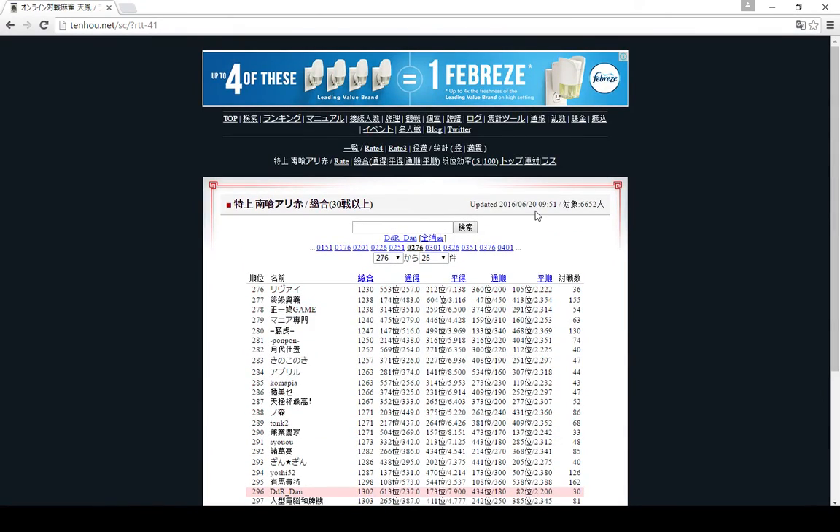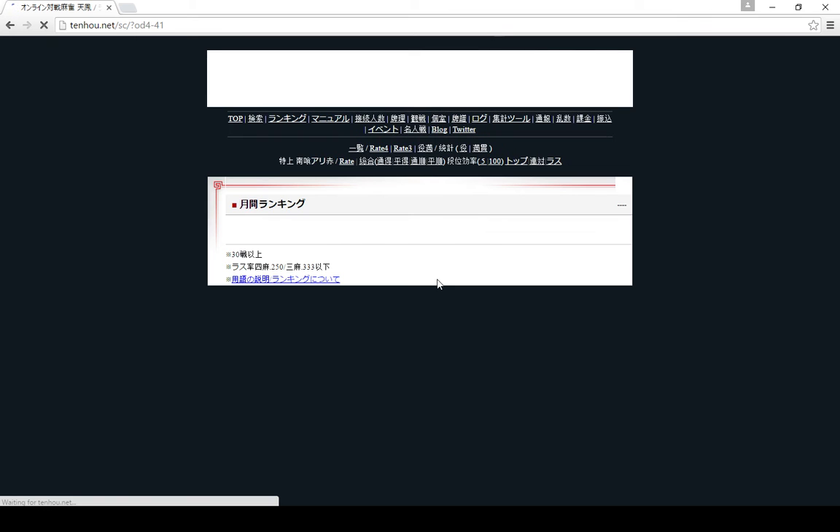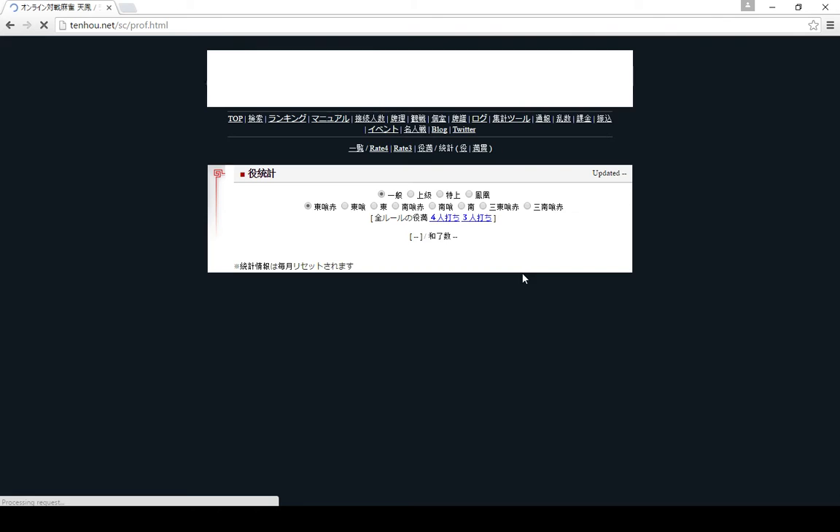You can also find another set of statistics which shows your first place rate - someone's gone first 54 percent of the time in over 31 matches this month, and that's the highest first place rate in this mode. Then there's top two rate, and then last place rate - and last place rate is the one I'm doing good on, so I'll show that one. I'm 27th in last place rate this month over 30 games.